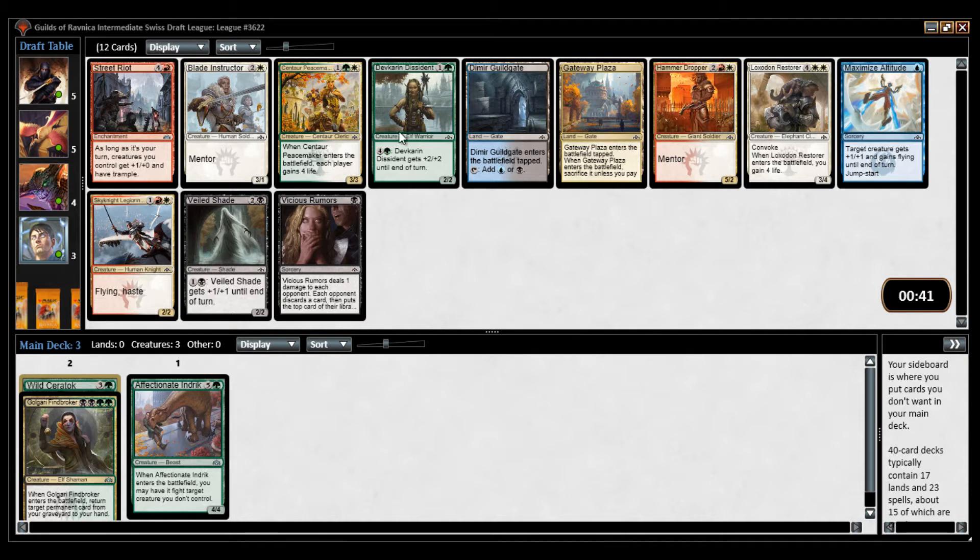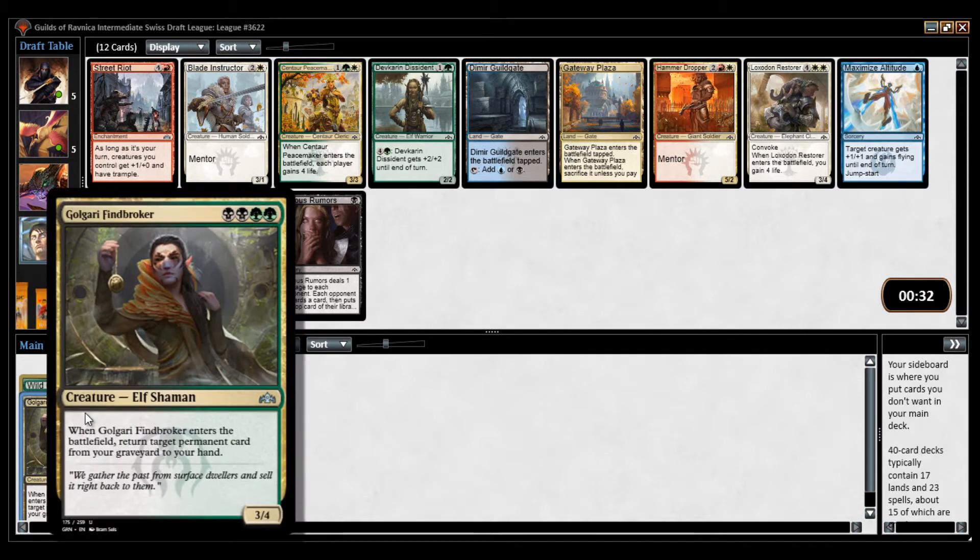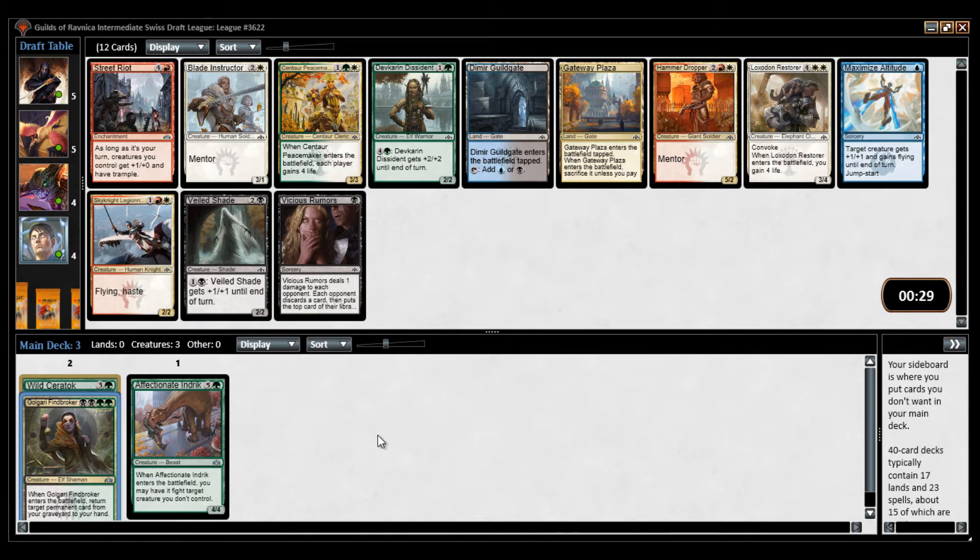I think Devkarin Dissident is not super good — it's playable. But I'm going to take Centaur Peacemaker here. I only have one Golgari card and if I end up abandoning Golgari and go Selesnya instead, that could be good. Not seeing anything else I want. Skylight Legionnaire is good, but we're not really Boros.